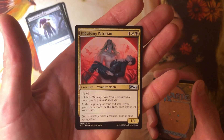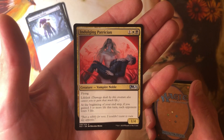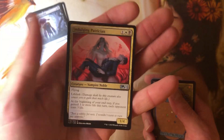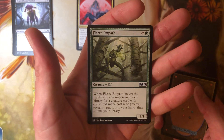We've got Indulging Patrician — flying lifelink. At the beginning of your end step, if you gain three or more life this turn, each opponent loses three life. I've already stated I really love this card. I love it at a 1-4 value, and I love it as a Vampire Noble. We all know where that card belongs — it will easily earn a spot there.